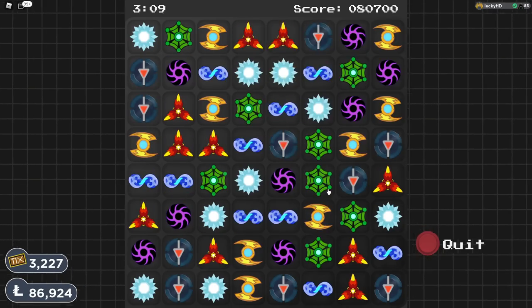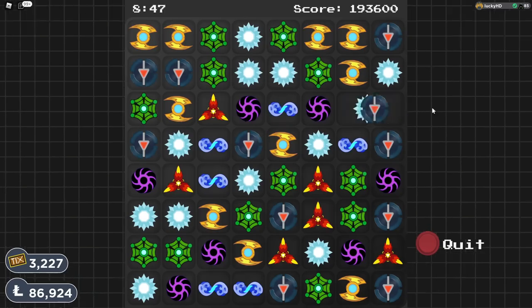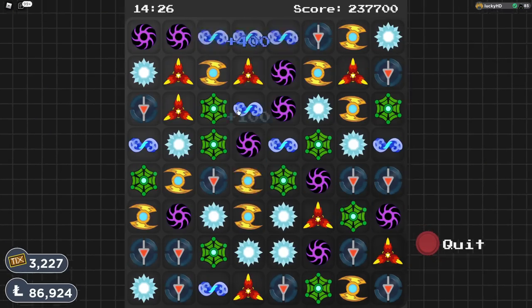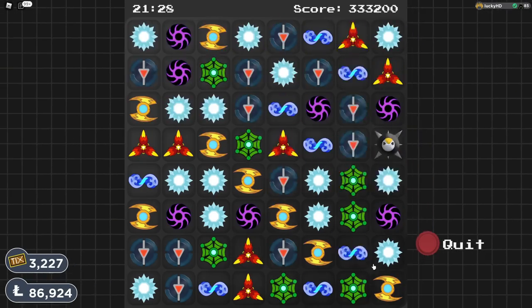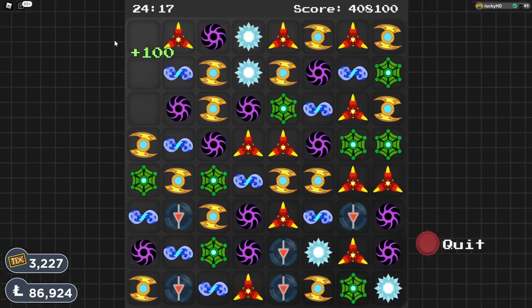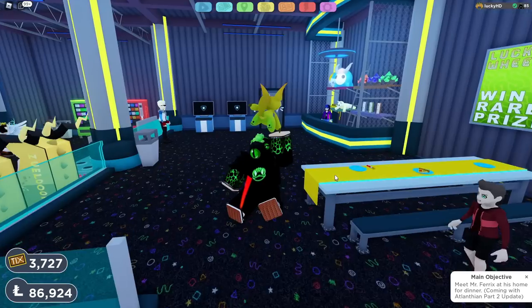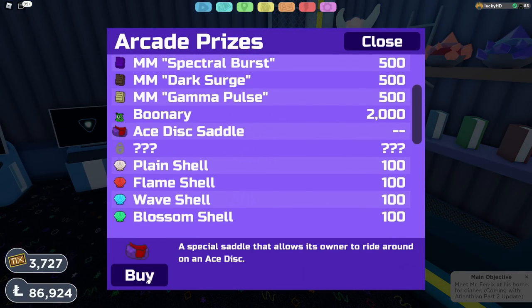So yeah, guys, that is going to be my tips and tricks for the Disc Drop minigame inside of the Arcade. Definitely let me know your thoughts about it down in the comments below, and good luck — it is going to be a very infuriating and stressful process. It took me around four or five tries after getting a bunch of try-agains and all that stuff. If you guys did enjoy this video, make sure to like, subscribe, and I'll see you guys in the next video. Peace.